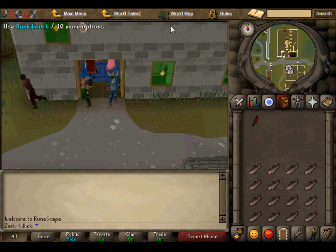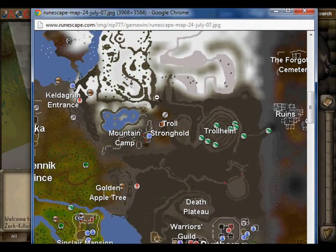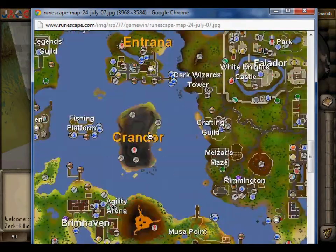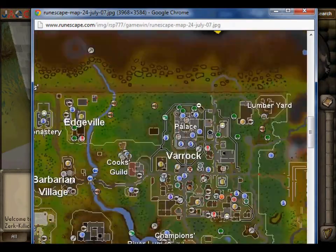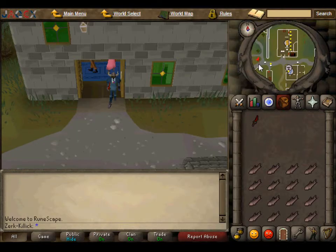Today we will be killing Cave Crawlers. I will show you where they are, so let's load up the map. We are here in Varrock and we are wanting to go over to this area. You walk down here to Barbarian Village and down to Stronghold. So we'll just do that now.